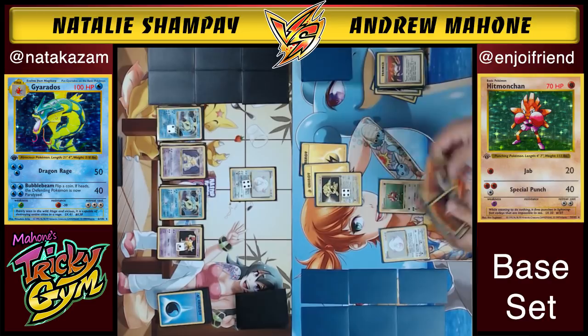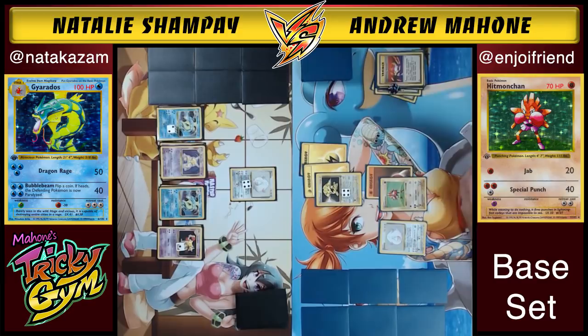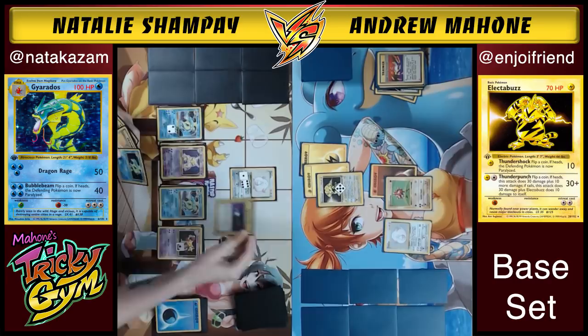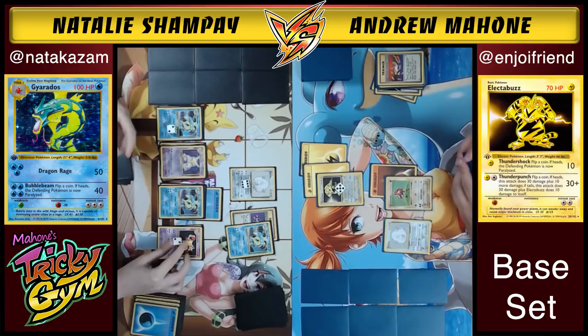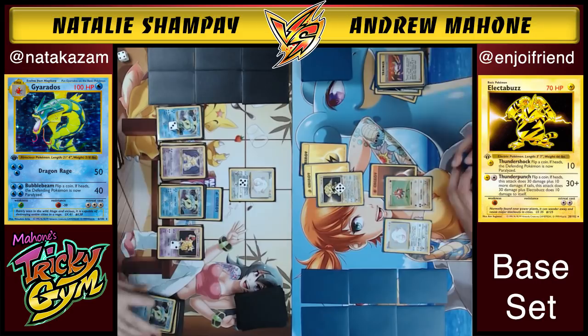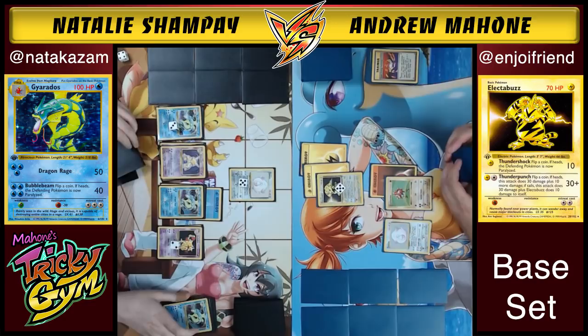Energy Retrieval got worse over time — you don't have to discard anything to use it nowadays. The game could be the world's longest deck-out. Natalie's deck is like the modern-day Wailord of base set format — just try to wear your opponent out and eventually sweep. She does some damage swapping and finessing, then uses her Item Finder. Andrew goes in for Thunder Punch — Heads! Now Chansey is at 80 damage, pretty good.